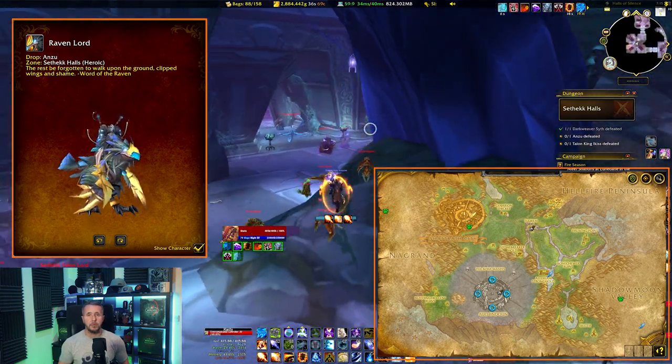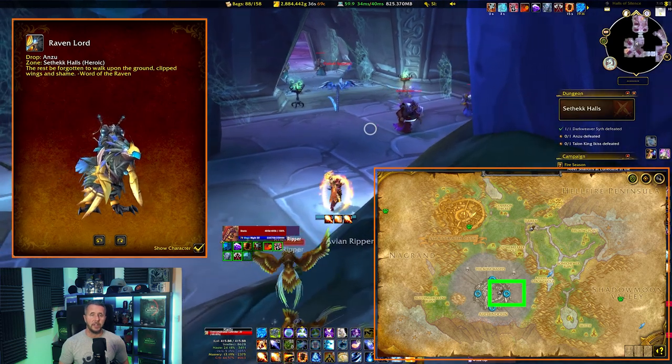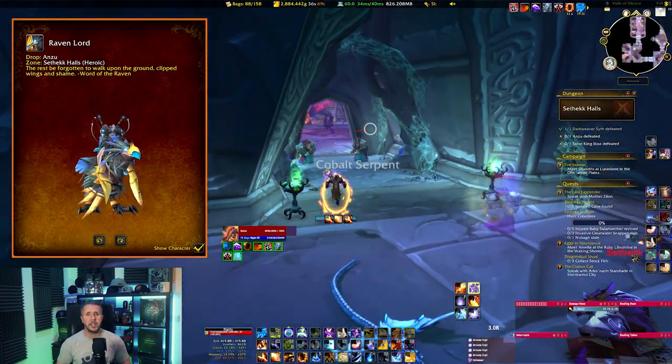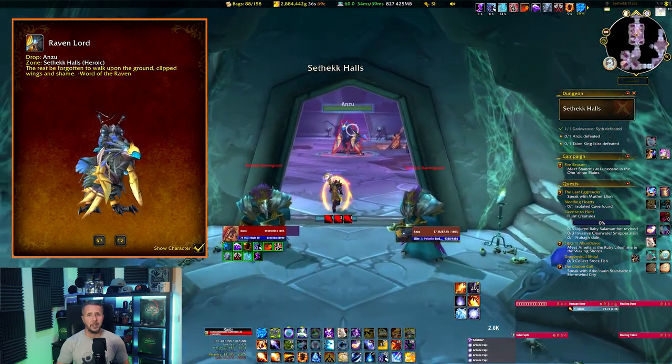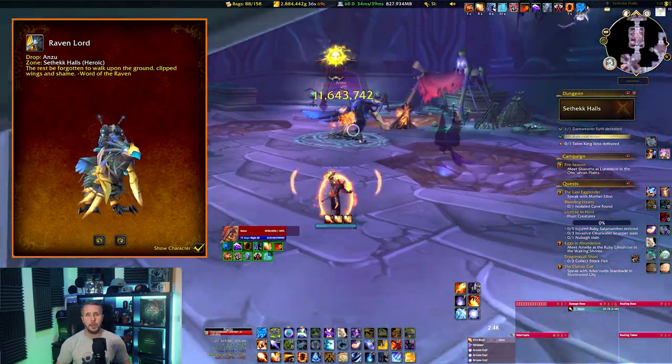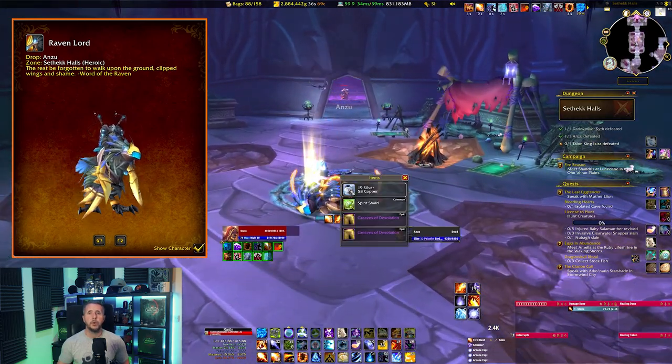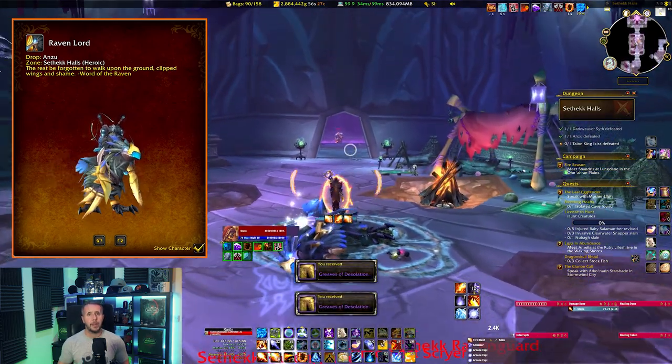This is the eastern most dungeon located at 44.65. Make sure you have your dungeon difficulty set to Heroic, and make your way through to the second last boss, Anzu, who drops the Raven Lord mount. Once you've killed him and hopefully gotten the mount, just keep going through the dungeon and you'll get a shortcut back to the entrance.